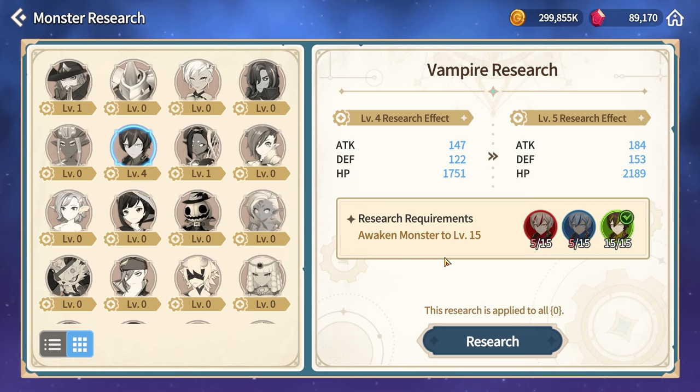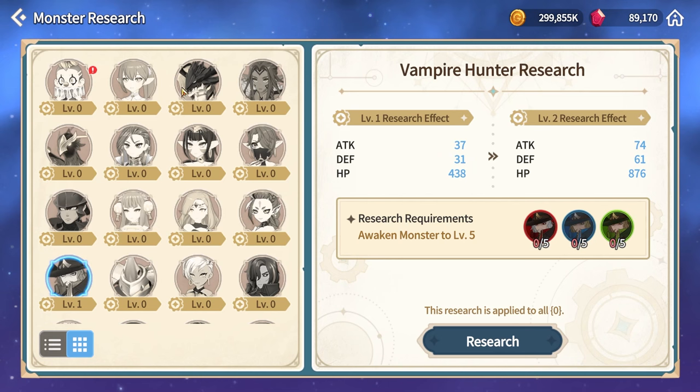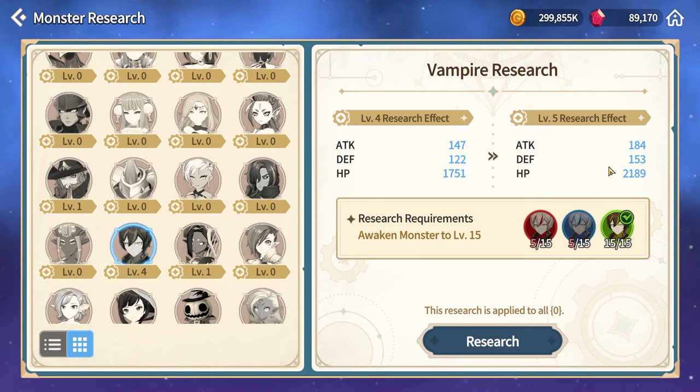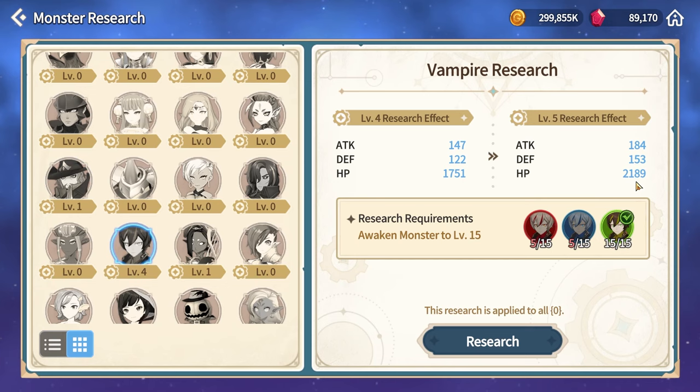For the level five buff you will need to awaken them to level 15, which means on top of skilling them up 10 times you will also need five dupes of each unit because you need 100 pieces. At maximum level, for example for archers, the stats are no joke — it's like a whole another artifact: 184 attack, 153 defense, and over 2000 HP. The stats go in the same increments from level one through level five. Vampires are archer type, so they get the archer bonus. If you look at the level one bonus of 37 attack and multiply by five, you get close to the level five value. Same for defense: 31 times five gives 153 — about two below exactly. For HP, 438 times five gives close to 2200 HP.